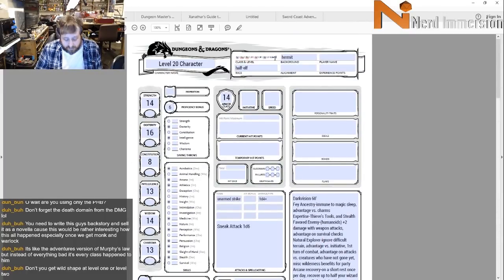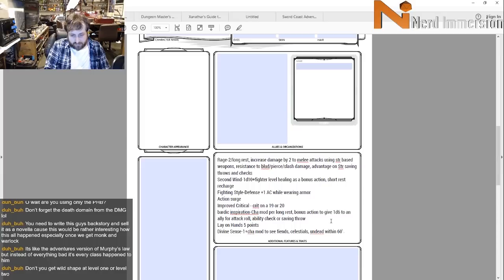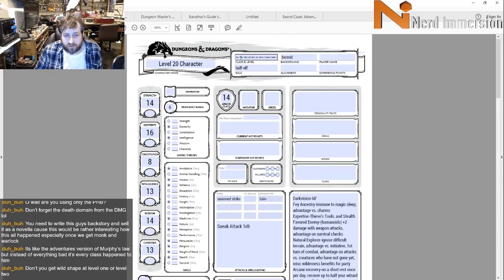Paladin level one gives us Lay on Hands — five hit points — and Divine Sense: 1 plus Charisma modifier uses per long rest, detect Fiends, Celestials, and Undead within 60 feet. That brings us to 13 levels.